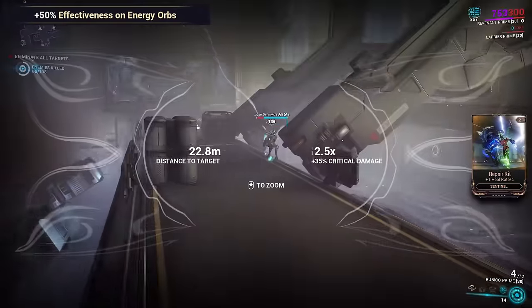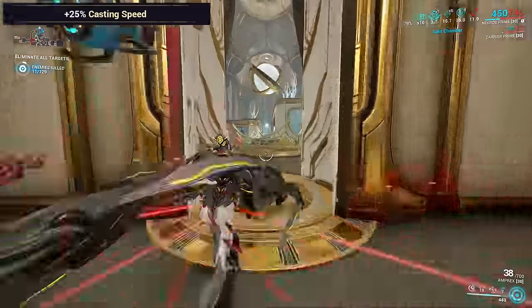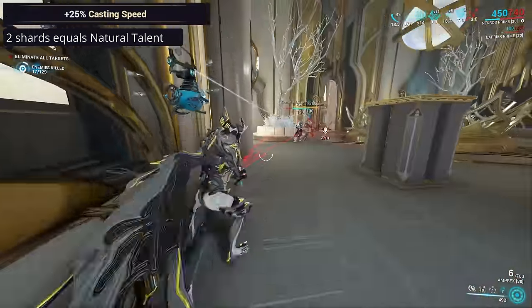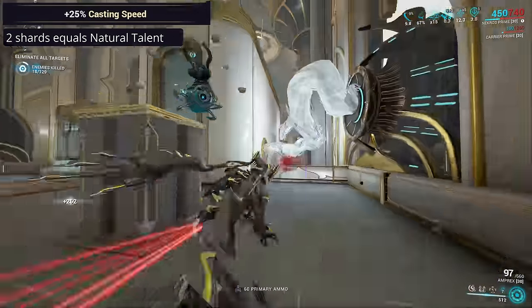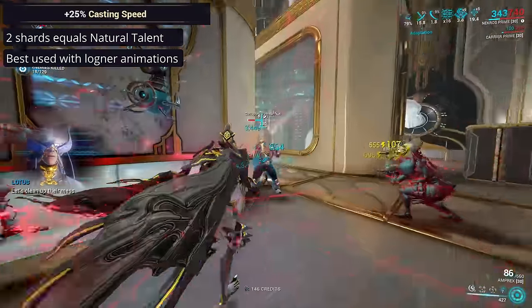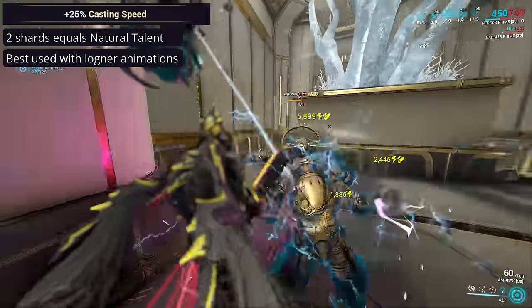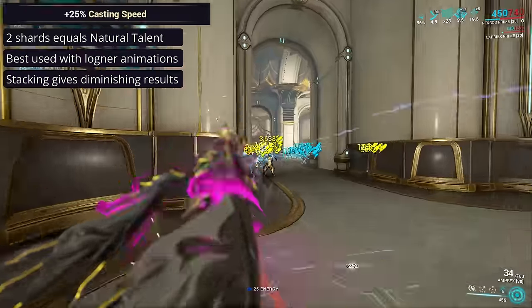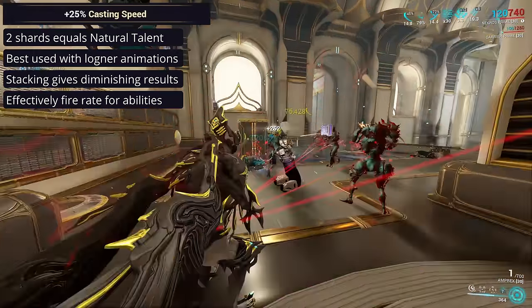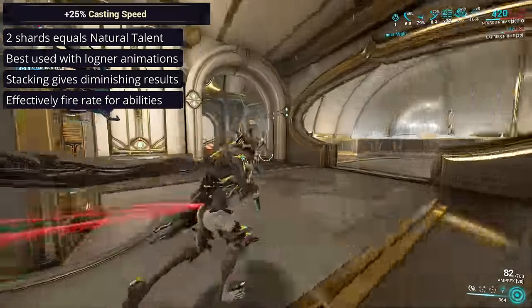Any caster frame struggling with lower energy income can benefit from this shard option. If you're already good for health and energy, the penultimate option on the list is a bonus to casting speed. Two normal Amber Shards will match the speed given by the Natural Talent mod or Madurai's Power Transfer ability, reducing the length of a huge number of Warframe ability animations. This can prove helpful for frames with particularly long animations, like Harrow, Caliban, and Nekros. The bonuses from multiple sources stack additively; however, as it's a casting speed increase rather than a casting time decrease, you can't reduce casting time down to zero — each extra reduction will have a smaller and smaller effect. If you don't find the ability animations on a frame are holding you back, then it is safe to skip this choice.